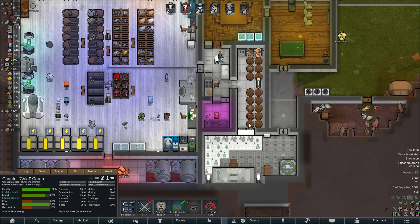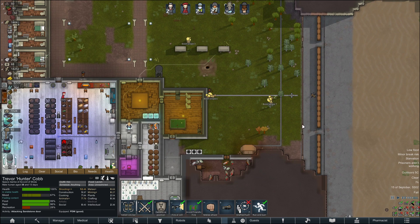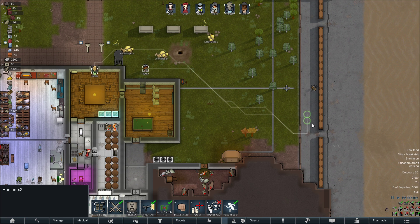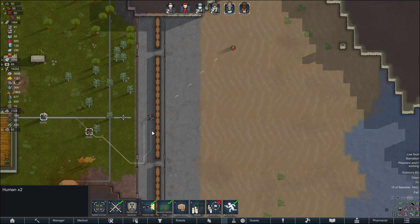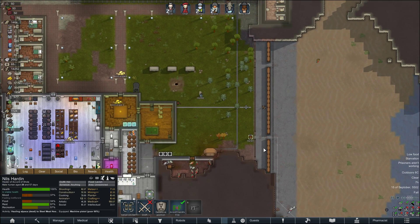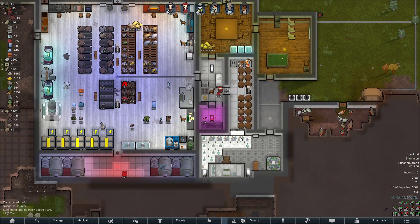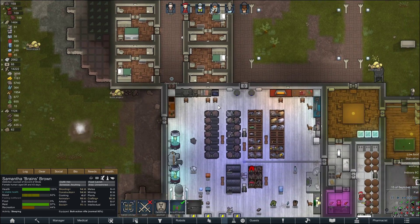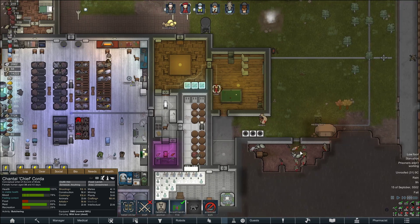Right, chief. Come on. Do some butchering. Okay. Nevermind. Thank you. Come on, speed up, chop chop. Need to get some food. Hello. Thank you. Chief. Sit. Why are these being put in here? Yeah.